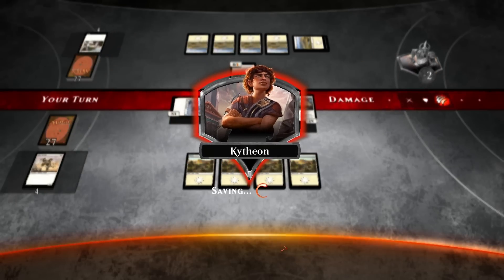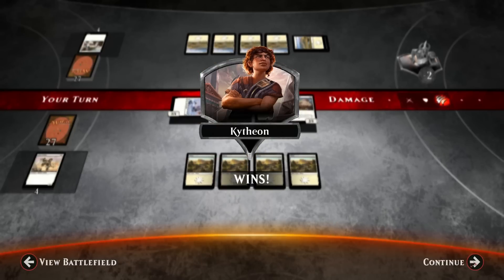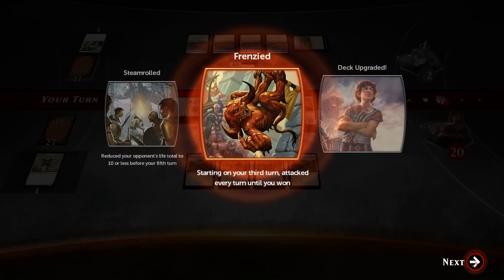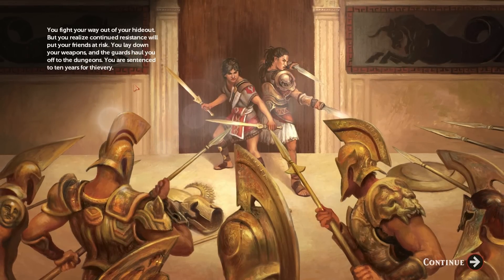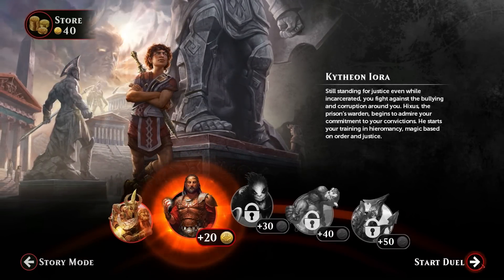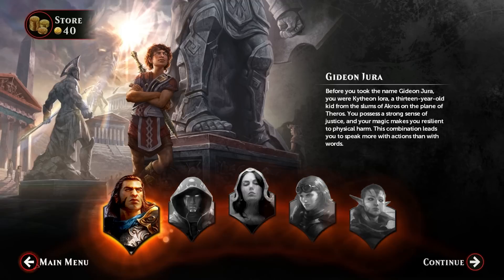We beat the guards — big surprise, I don't think anyone's shocked by that. I don't think I want to put you guys through the torture of watching another one of these basic gameplay matches, because your opponent's life total tends to drop before your fifth turn. We got all sorts of achievements — attacking every turn, a deck upgrade. Yes, you can continue the story. You fight your way out of your hideout, but you realize continuing resistance puts your friends at risk. You lay down your weapons — the guards haul you off to the dungeons. You were sentenced to 10 years for thievery. So I'm assuming these are going to continue to be super basic games. We go through Gideon and do all of these, then move on to the next Planeswalker — that might be Jace.